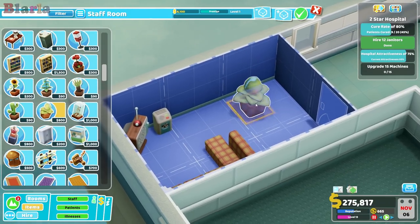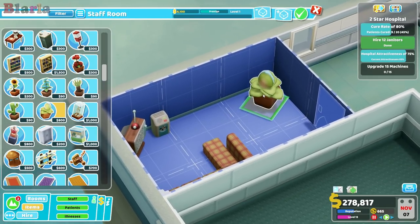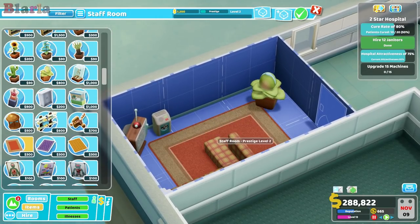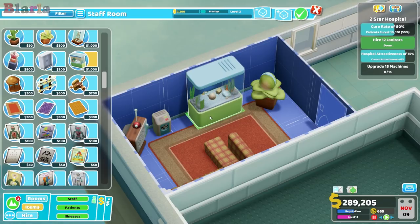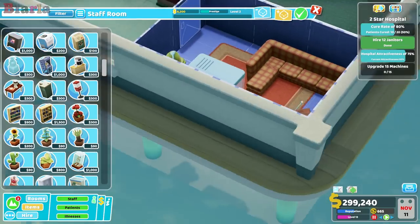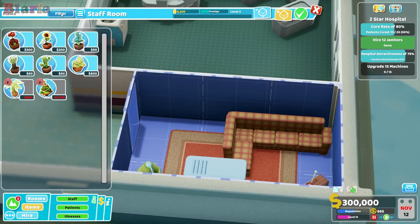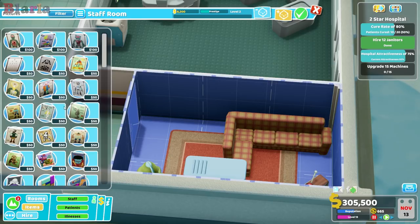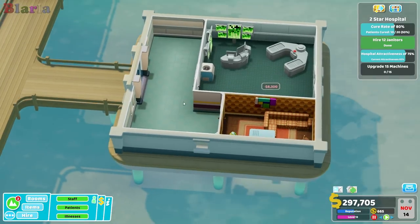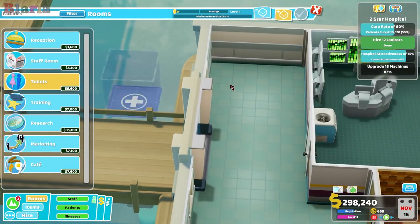He could have a pet — one of these. There we go, that's nice, and a little rug. It's beautiful. Maybe some fish — he's living it up over here, loving it. Some pictures maybe — we'll give him something nice. There we go, very nice. Then we should probably give him his own little toilet.